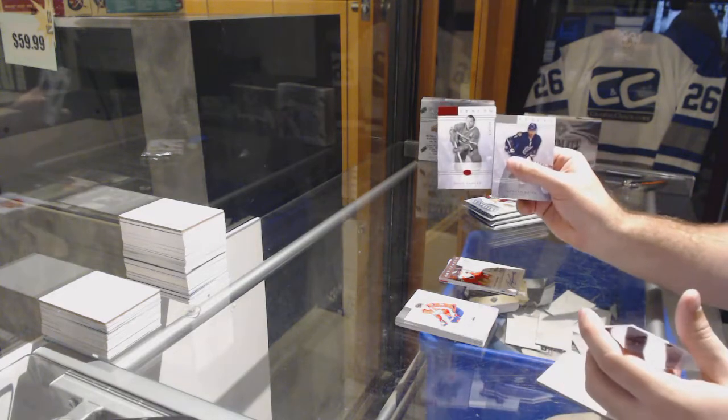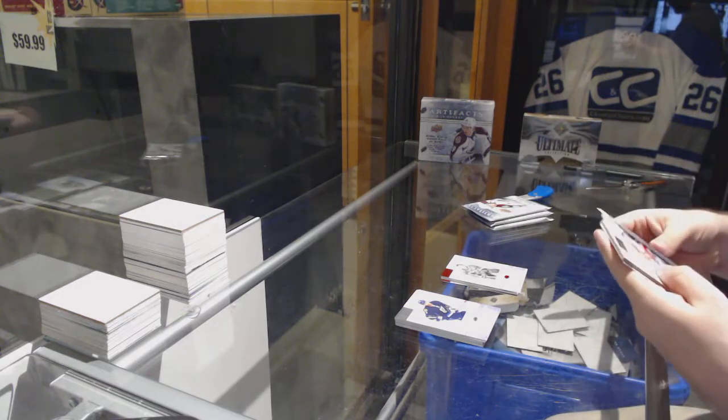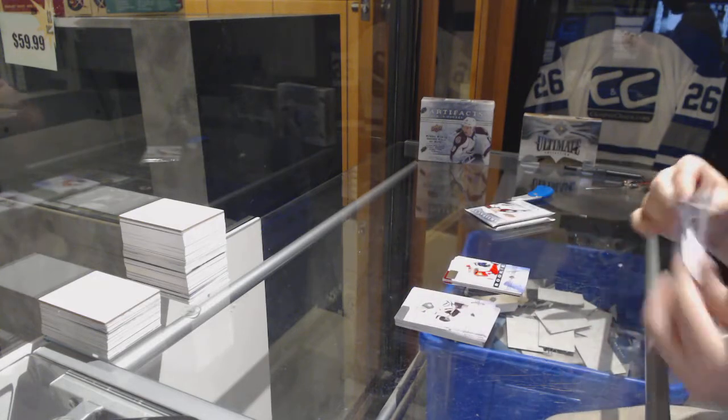We've got a Doug Harvey numbered to /599, red base. Vincent Trochek, /999 rookie.